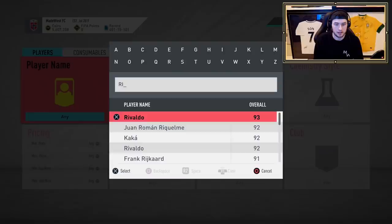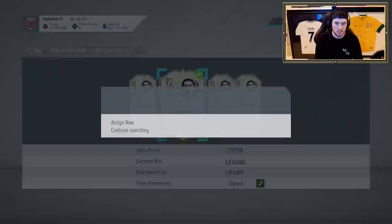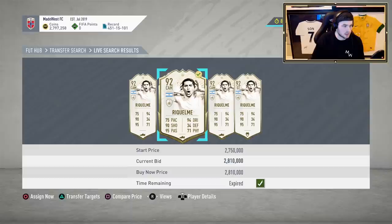Yo guys, what is good? So a bit of a different review today — we're gonna try out Moments Riquelme. This is a review I wasn't expecting to do, where EA was gonna add a new icon. This is the most popular player on Flip It two days in a row, so we're gonna go ahead and purchase him. I haven't really seen him much lower than like 2.7 or 2.8, so we really shouldn't lose too many coins on this guy.